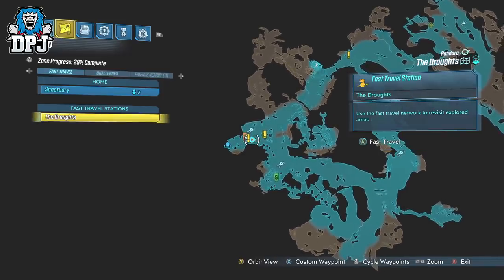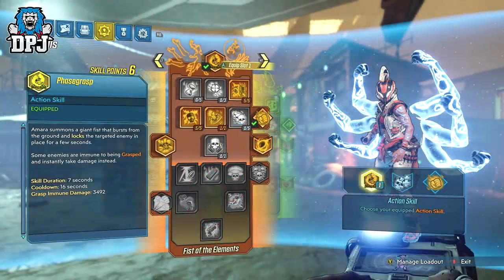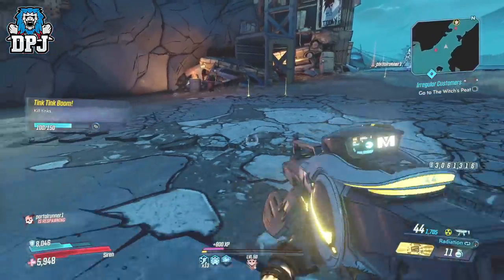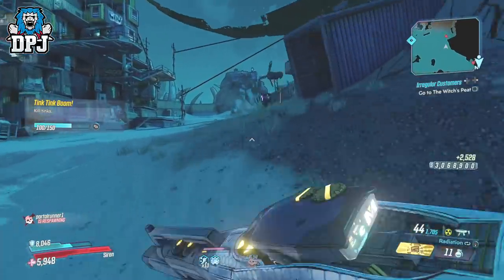The best way to glitch these dudes is to use Amara and make sure you are using her Phase Grasp action skill. Nothing else setup-wise matters here. Find a Loot Tink and take out all surrounding enemies to make it a little easier for yourself, but obviously don't kill the Loot Tink while you're doing this.